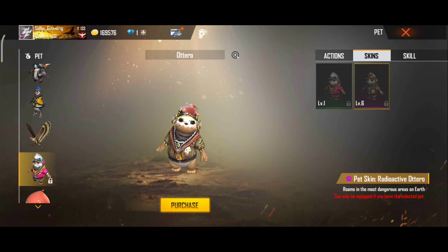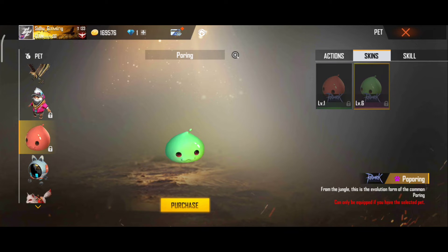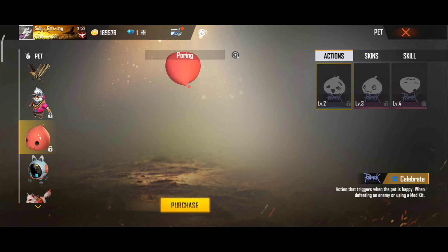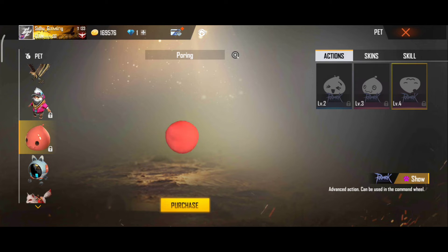This pet name is Pouring. Its abilities are increases one helmet and armor durability every one second, and prevents up to level 3 helmet and armor from being destroyed. It is good for camp and rush gameplay.